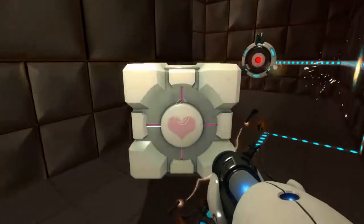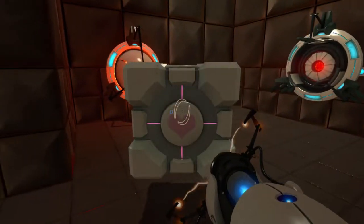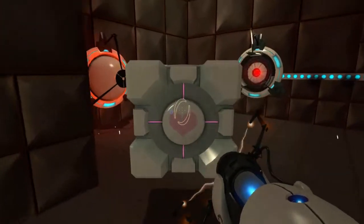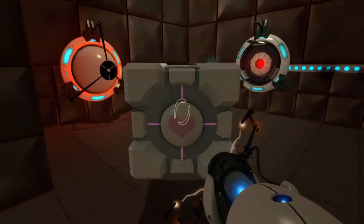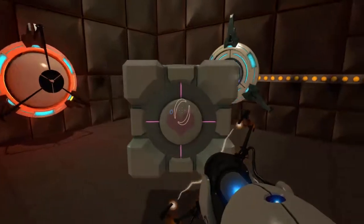I'm coming over here first as it's the easiest one. I'm going to use this kind of shield and try to... there we go. You have to kind of bang it off the companion cube to get it in there.